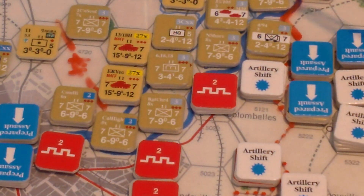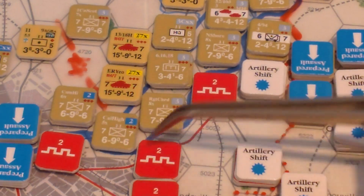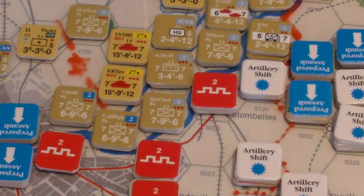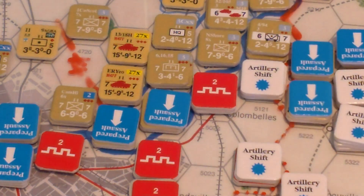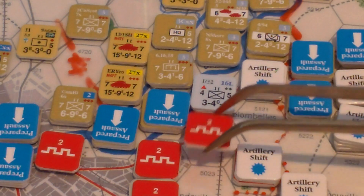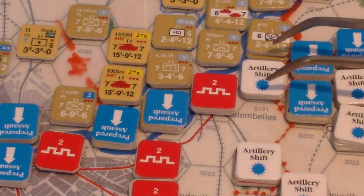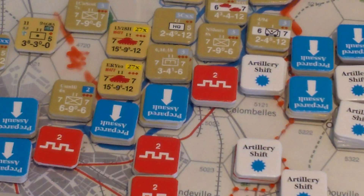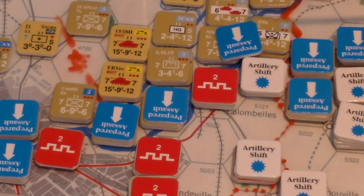I had free reign for the Allied setup in terms of individual units. Engineers can ferry units across a major river, which is what the Orne River here is considered. But prepared assaults does give bonuses to combat, so I'm just going to declare these guys are using prepared assaults. We'll just assault across that river. I just want to try to obliterate as much as I can, even at heavy losses, while half the board is suffering from that carpet bombing attack.